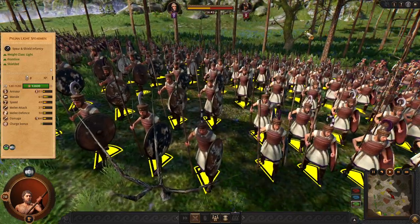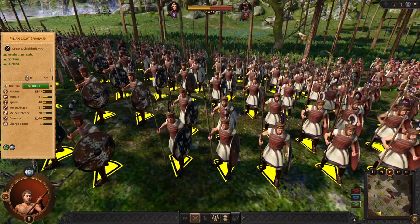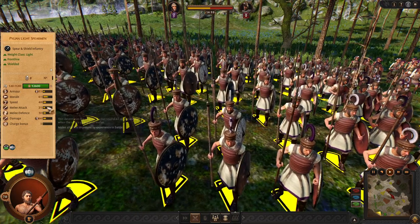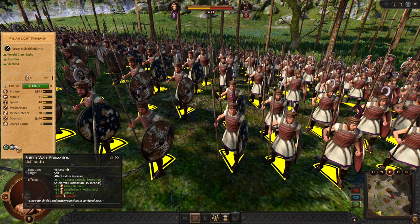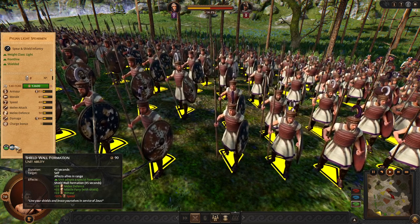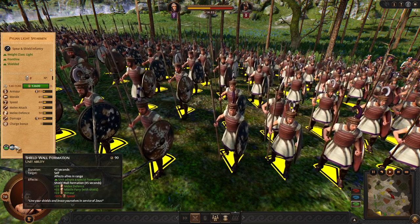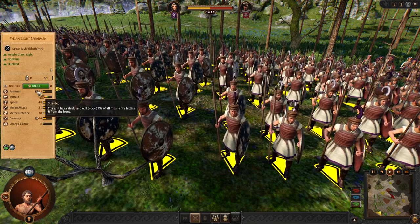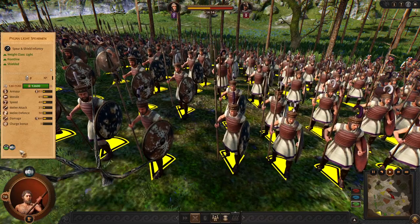Next we have frontline Pylon light spearmen. They are just like your standard spearmen, maybe with weaker stats, but they have another active ability: the Shield Wolf formation. It gives them a lot of melee defense and armor, and they are able to eat arrows. They have 55% block right now, but they will get a lot more.